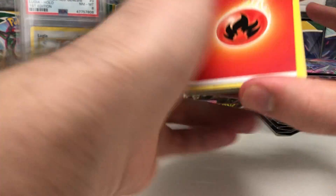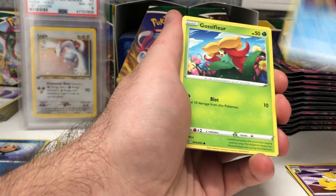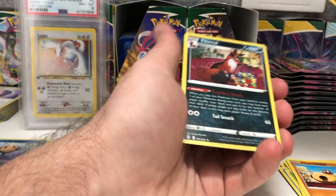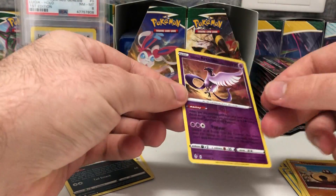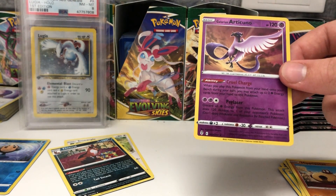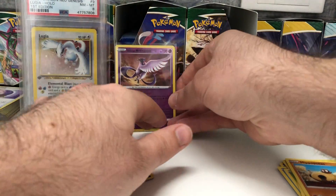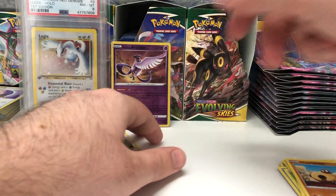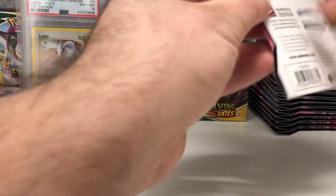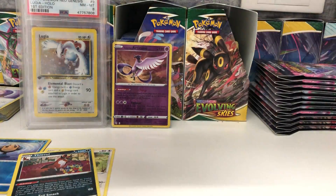We've got another white code card here - this could be a hit or it might not be, there's just no way of knowing until you get to it. We got a Galarian Articuno and a Thievul - that's a rare reverse holo, which is nice. I'm going to sleeve this one up, I do like Articuno. I think that's pretty cool, put that next to our Lugia. It's a cool little hit, it's only the reverse holo but that's okay.